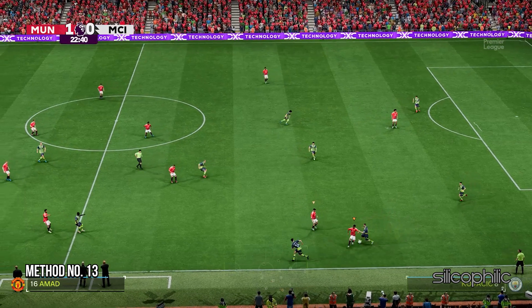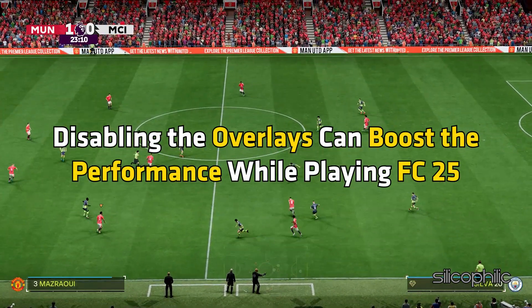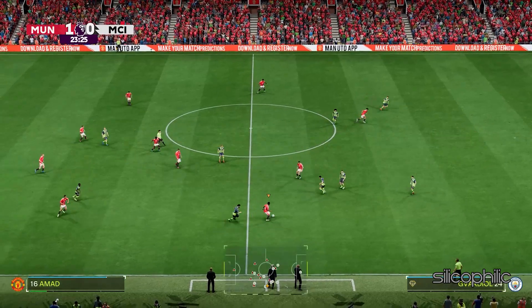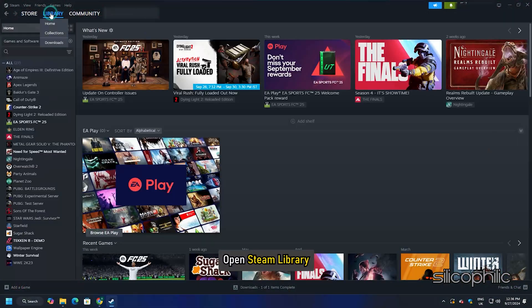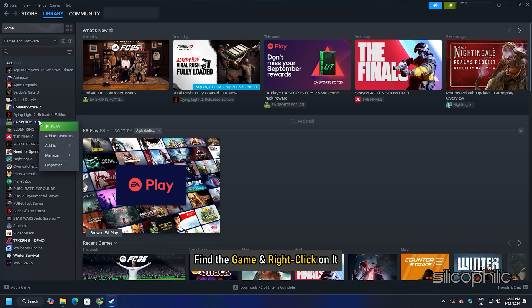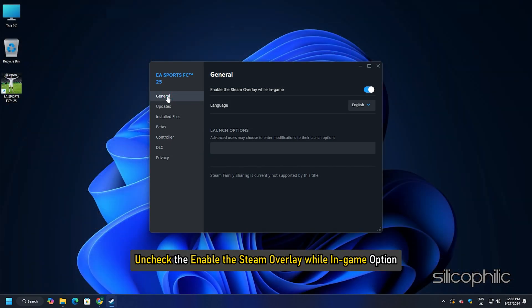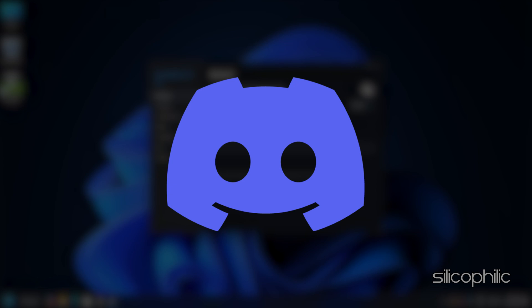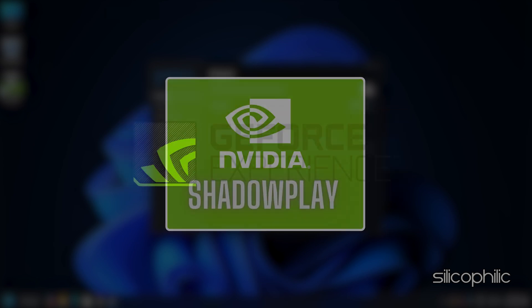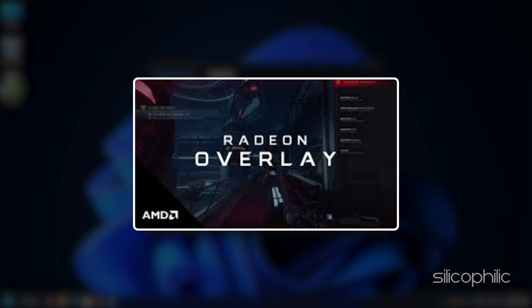Method 13: Disable Overlay Features. Disabling overlays can boost performance while playing FC25. To disable Steam Overlay, open the Steam Library, find the game, right-click on it, and go to Properties. Go to the General tab and uncheck the 'Enable the Steam Overlay while in-game' option. You should also disable other overlay apps like Discord, GeForce Experience, NVIDIA ShadowPlay Overlay, or AMD Overlay before playing the game.